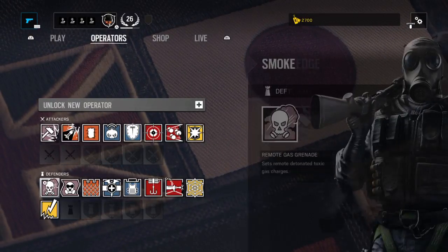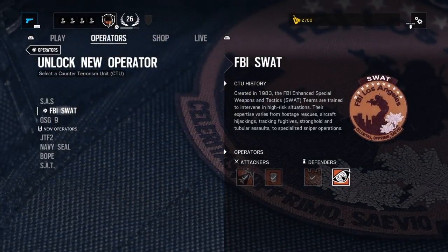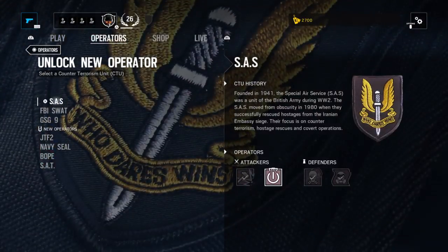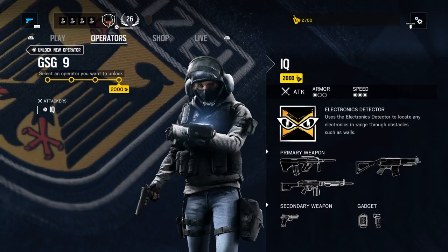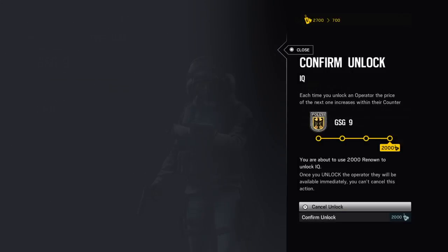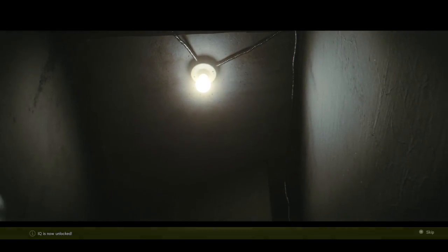Before I have to go, let's unlock IQ — which is kind of the last one on the list. I should really unlock Thatcher, but IQ is going to be really good for terrorist hunt now that I realize her true power. I literally almost passed the mission with her first try.